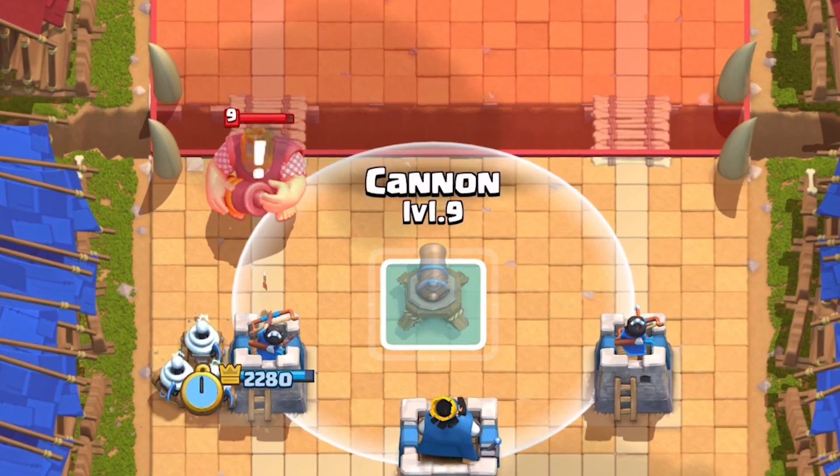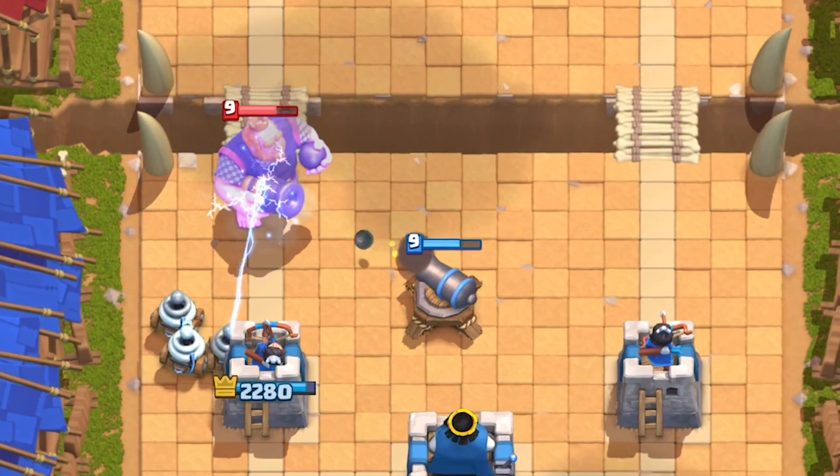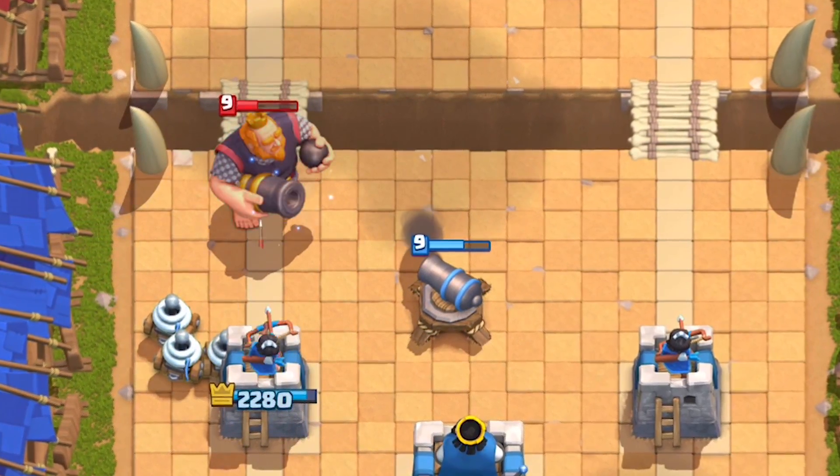Zappies stun just like the Zap does, causing enemy troops to retarget to the next closest unit and stunning them for 0.5 seconds.